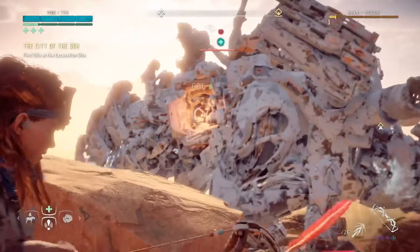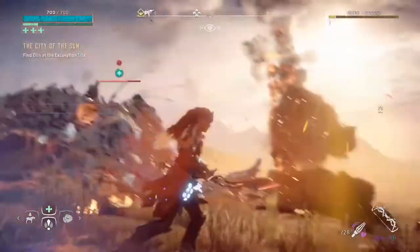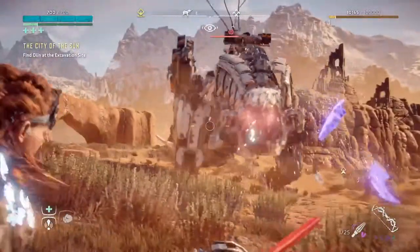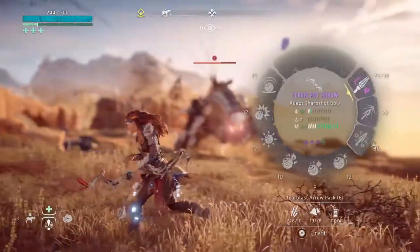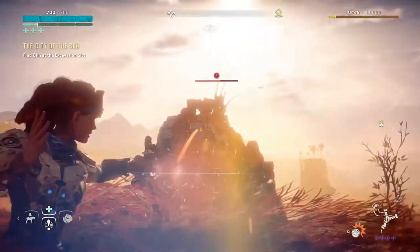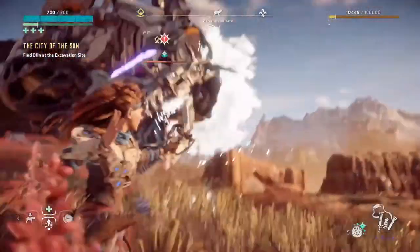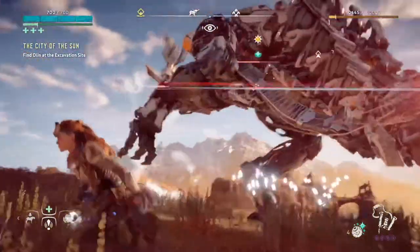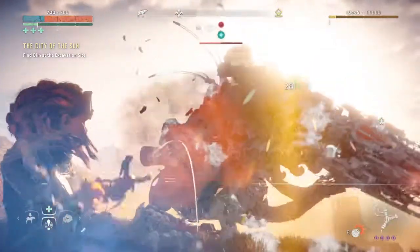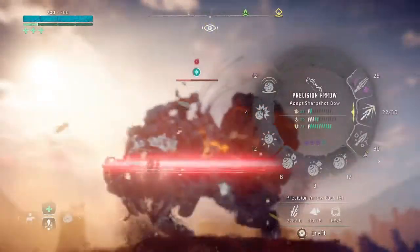You can see 206 damage there — and 600-something — damn! Now you want to try to get those hits. Trying to knock off his weapons. Now we're going to go back down and do the freeze. That's almost an instant freeze — now that IS an instant freeze. Let's do the blast bomb. So that's not doing as much as I was hoping it would.